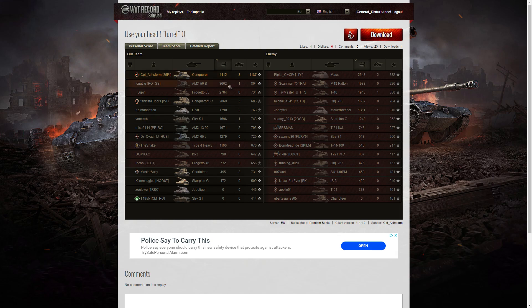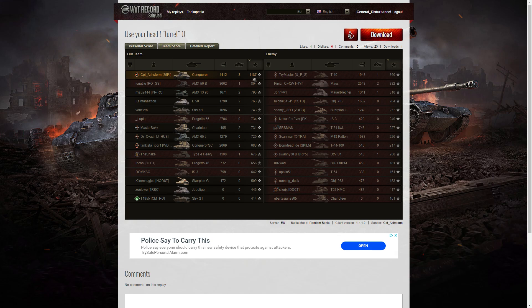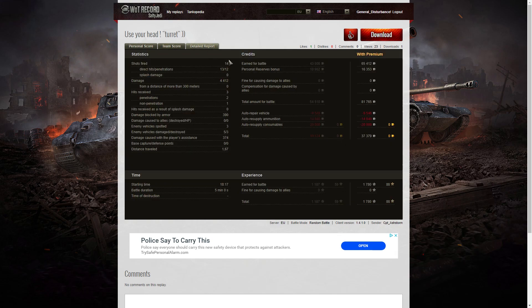The next high scorer was the AMX 50B with 3,602 and after that the Progetto with 2,784. When it came to kills, he also had the highest — shared with the Conqueror Gun Carriage. They could have had enough for a Bromwell Arms if only the Conqueror Gun Carriage had put the request in sooner. For base XP, again it's Captain Ashtorm — 1,187 base XP. He fired 14 rounds and got 13 direct hits and 12 penetrations.